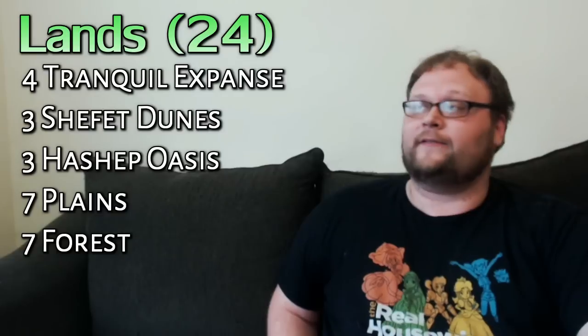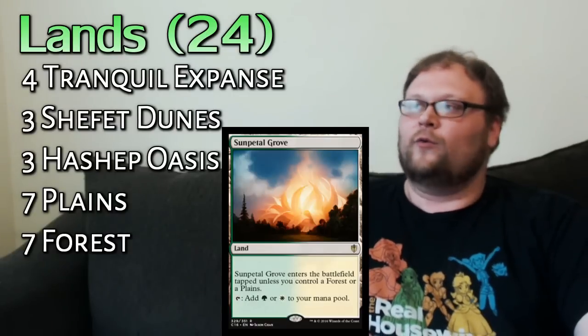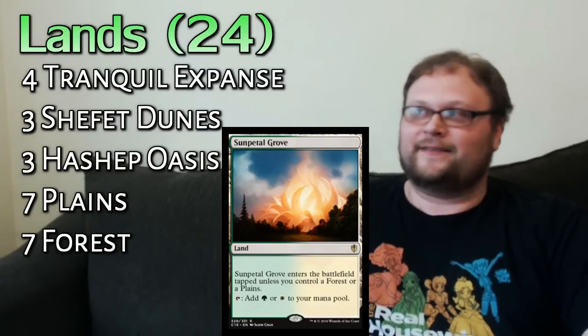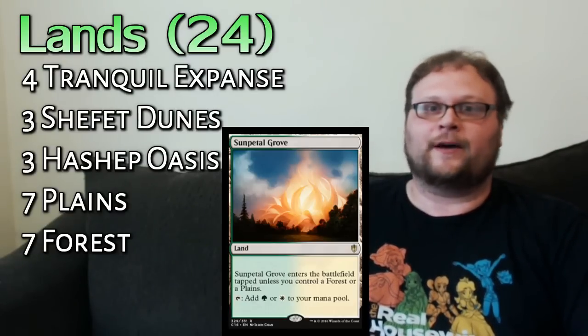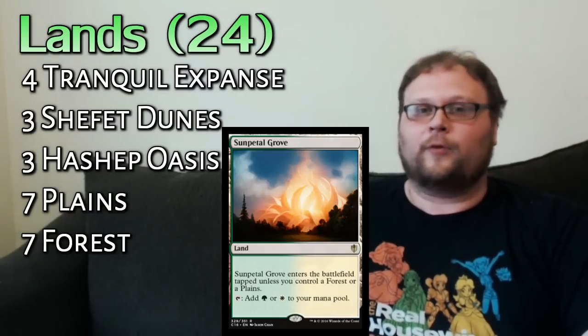For lands, we're playing four Tranquil Expanse to keep the deck as budget as possible. A lot of the good green-white dual lands are rotating soon. Quick pro tip: go ahead and get your Sun Petal Groves if you don't have them yet — buddy lands like these are confirmed to be in Ixalan. If you've got them, put them in now; if not, get them because they'll likely hold their price for a couple of years.